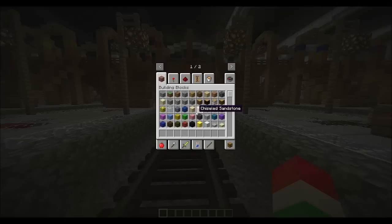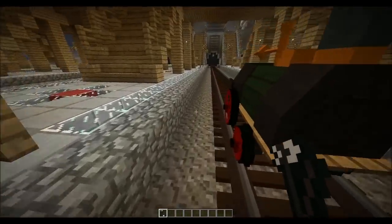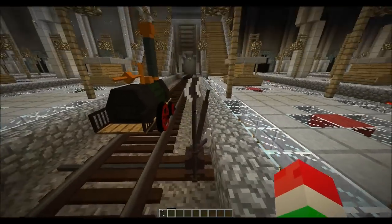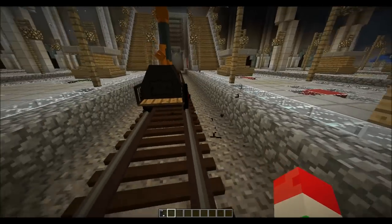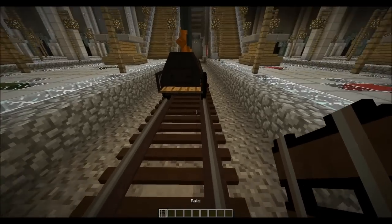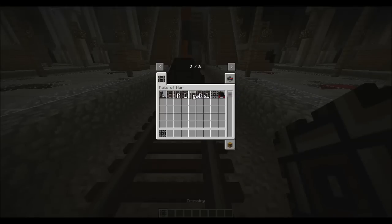If we go into the creative menu and go over a page to the Rails of War tab, this is everything you are going to have as of right now. First off we have the pointer, which you're apparently supposed to start the train on — but honestly it doesn't really matter, so it's kind of useless. Then we have the straight rails, the right turn, left turn, dead end, the right switch, the left switch, the crossing, and the locomotive.